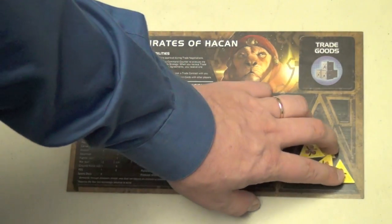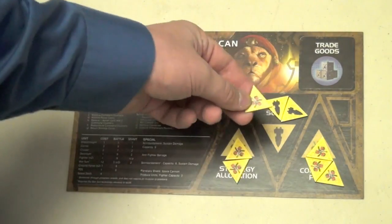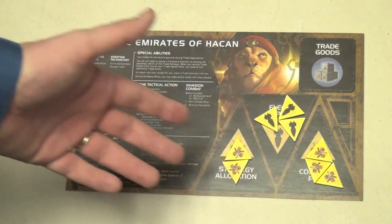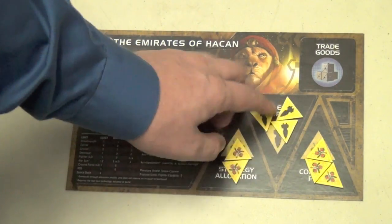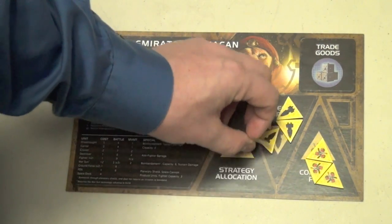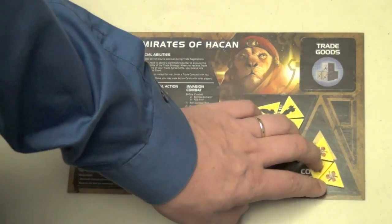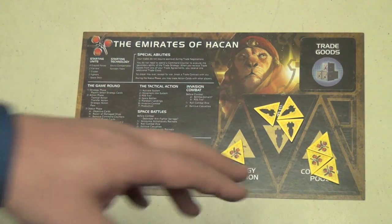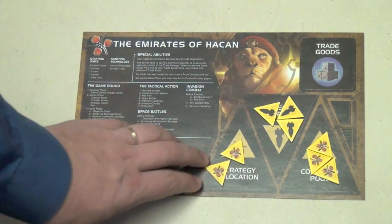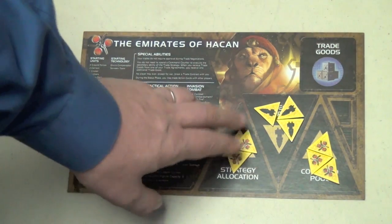Now, the single most innovative feature of Twilight Imperium 3 is the command pool and strategy allocation section. You have command tokens, and each turn you get two more. You can place them in three different locations. The fleet supply in the middle sets the maximum number of large ships — cruisers, dreadnoughts, and so on — you can have in any one region; you start with three. Tokens in your command pool are used to move units and build more units on the board — the more you have, the more tactical moves you can make. Strategy allocation tokens are spent to use secondary abilities from other players' strategy cards.